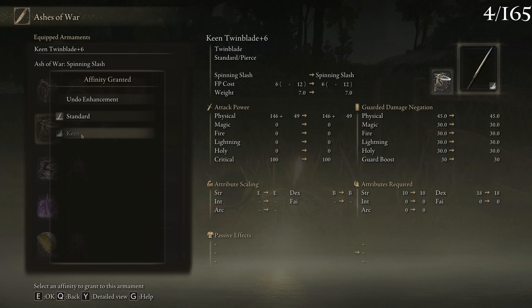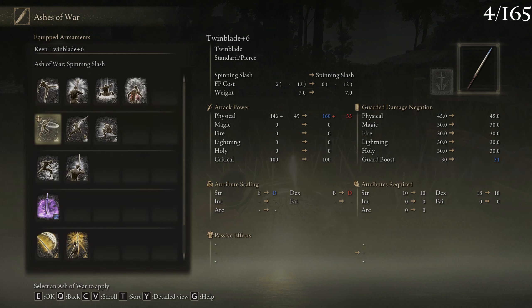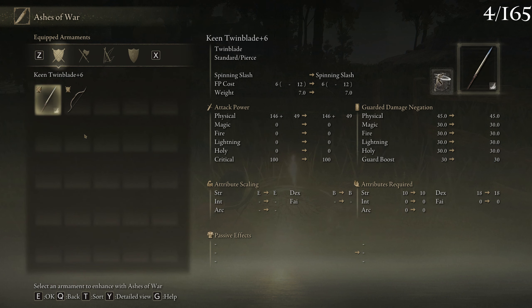Before killing that boss, I leveled up a little bit — vigor twice and endurance once. I had about 10k runes and didn't want to lose them if I died. I also made my weapon stronger by applying the spinning slash skill again with a keen affinity, which gives better dexterity scaling. Since I want to focus on dexterity, this makes my weapon stronger so I don't have to level strength anymore.